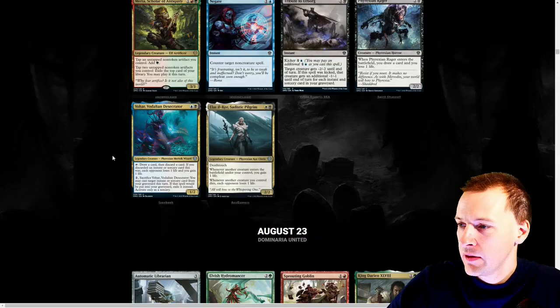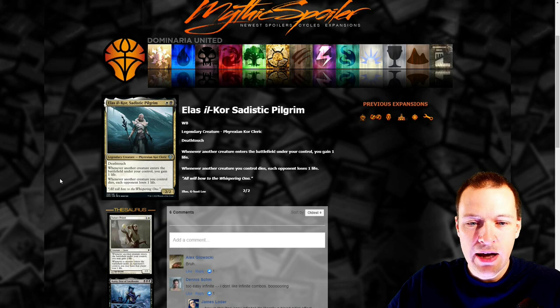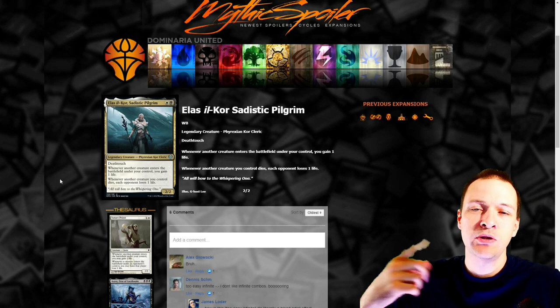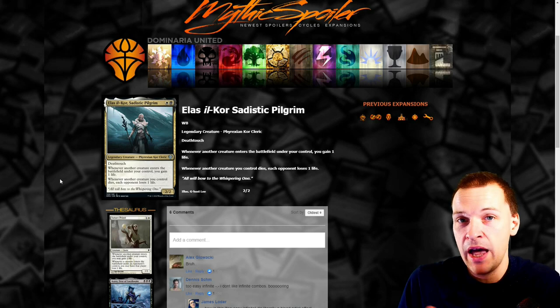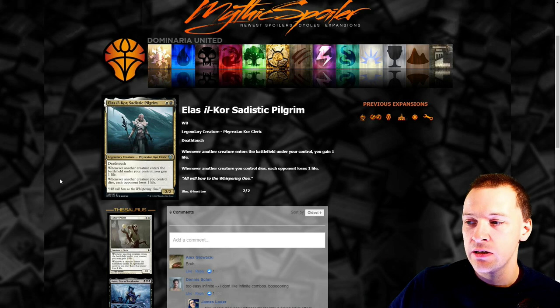Let's jump back to these new legendary uncommon commanders. White-black 2/2 with deathtouch: whenever another creature enters the battlefield you gain one life, and whenever another creature you control dies each opponent loses one life. This is a blood artist potential replacer — it's CDH viable. Better than Blood Artist too, because it's a 2/2 with deathtouch, which is a great blocker. I think this will see some play — clean, simple, perfect for those sacrifice combo decks in the right colors.